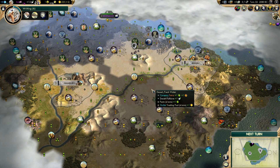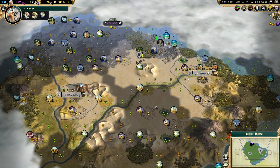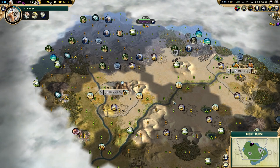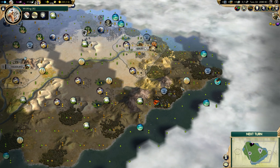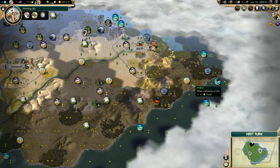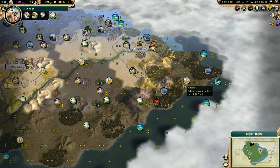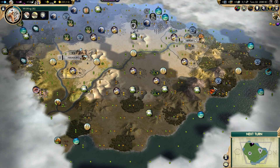I do want to get some horsemen out pretty early and have them go help clear camps, because they get experience and I can try to level them up through the ages. Horses upgrade to knights, which upgrade to cavalry, which upgrade to land ships, which upgrade to Panzers — and that is where we're going to end episode one. It looks like we're in the northeast corner. Not bad.